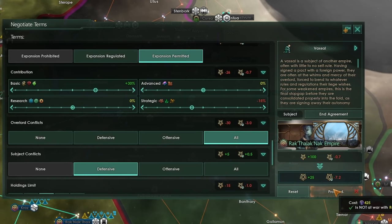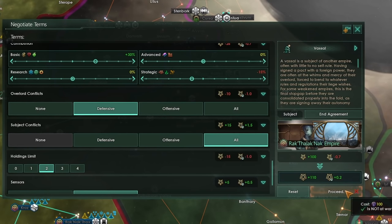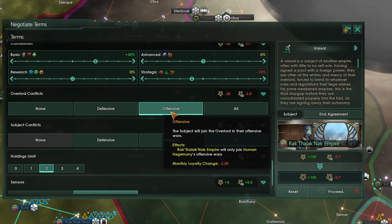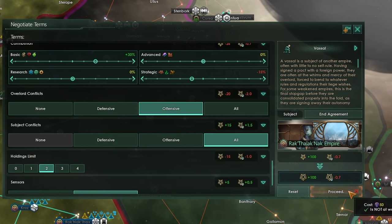You can offset this influence cost by moving other terms in favour of the subject — for instance, moving from subject conflict defensive to all reduces the total cost by 50. However, it can be a bit confusing: if you only move terms in a direction better for the subject, that still costs you more influence rather than giving you a refund. But if you then move some other terms to make them worse for your subject, the cost comes back down to the base rate.